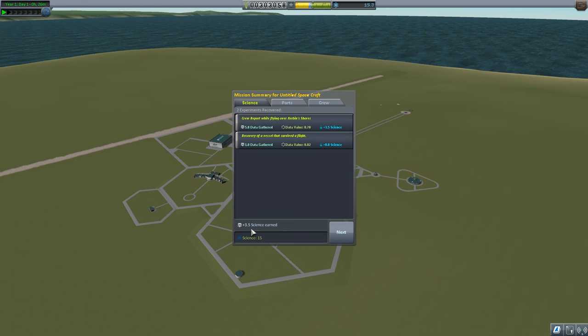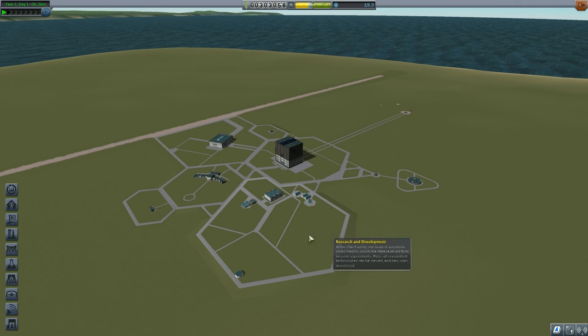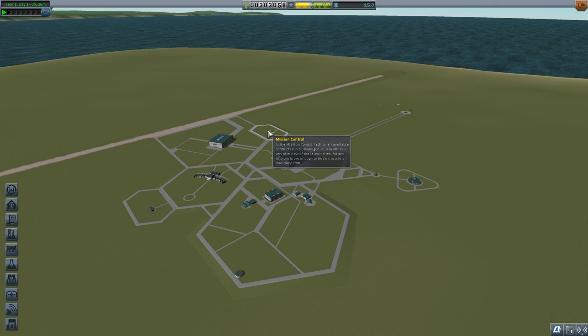We've completed these two contracts. Recovering the rocket gets us 3.5 science, bringing us to 15 science total. Primarily we wanted the funds — we've got 303,000 funds now. 15.3 science isn't enough to unlock our next node; we need 18 points. That wraps up this episode. Please join me for the next episode where we'll try to complete more contracts — we may even get further into Kerbin's atmosphere. Please leave a like. If anyone wants to support me on Patreon, please do — I'm really struggling financially since my move to Sweden and have no income. Please share my videos, leave a like and a comment. The RKSA is going on a holiday — see ya.